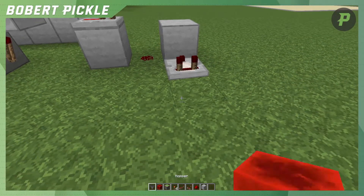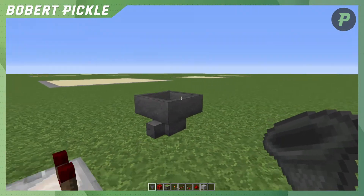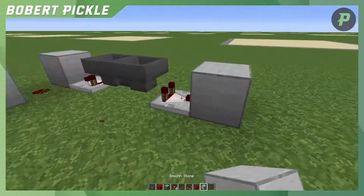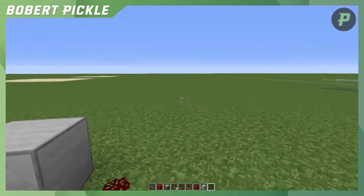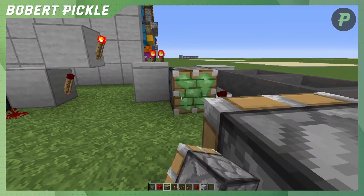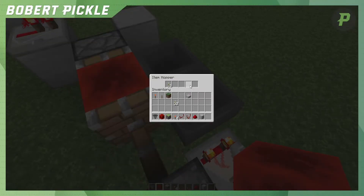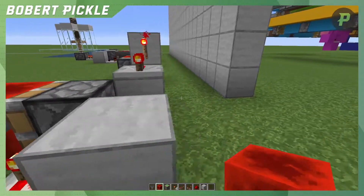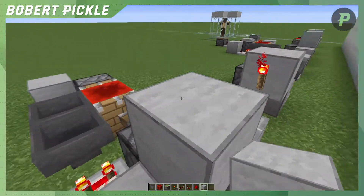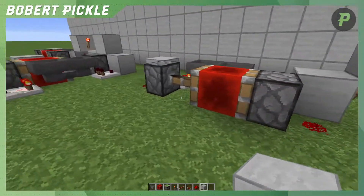We want a comparator, your two hoppers facing into each other, a comparator reading this hopper clock on this side, redstone dust here, and then your piston will go here and here. Then we put our redstone block there. In here we then want to put our 16 items. Then what we need to do to activate all of this is put a block just there so that the signal goes into this block and powers this redstone here to turn this clock off.